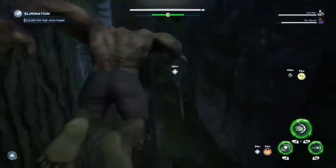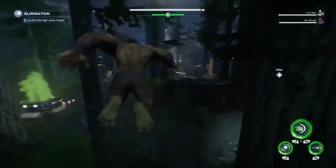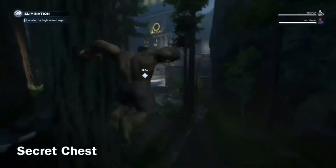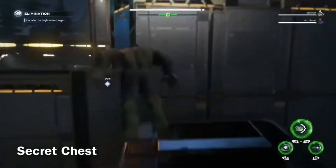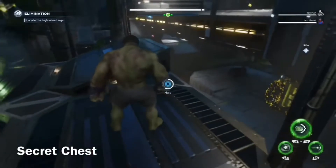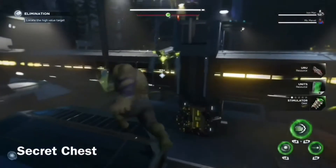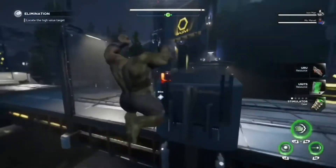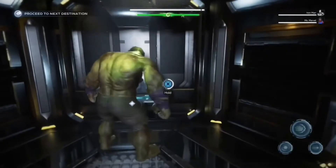Once you're done looting the area, come outside — this location is where the secret chest is located. Just keep going straight, then take that right, and there's that other pillar part of the building. Once you go on top of it, there is a secret chest. Once you're done, get inside the elevator to go to your next objective.